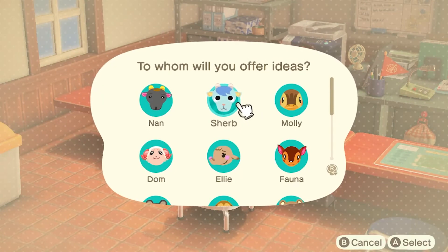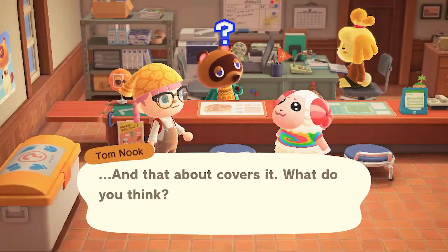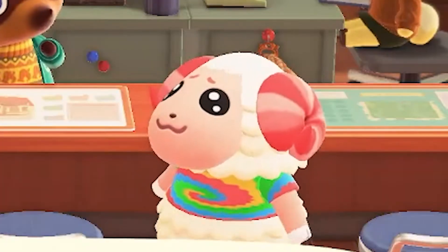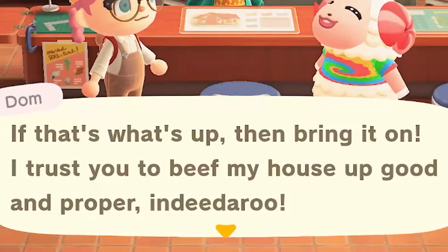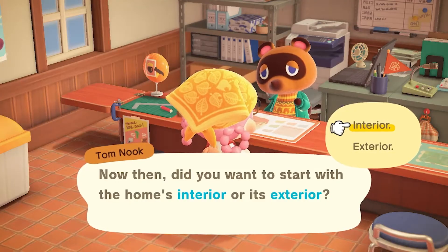If you couldn't already tell by the thumbnail, the villager in question is dear Dom. I love Dom to my core. Dom is one of those villagers where they're a bit colorful for cottagecore, but I can't get rid of him — do you see that little face? So we're going to bring the cottagecore to Dom.